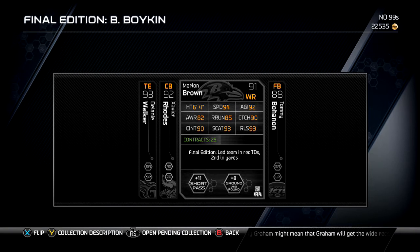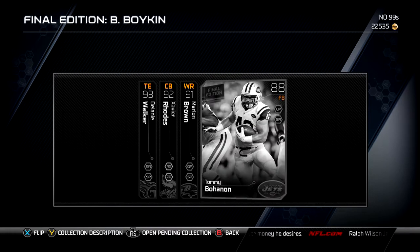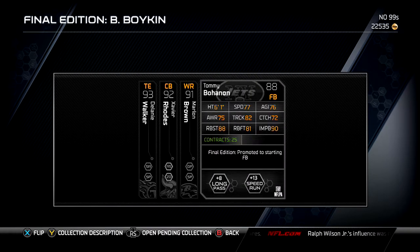You have Marlon Brown, who had a really good year for the Ravens - that height, that speed, that release. He's like a poor man's Alshon Jeffrey. And Tommy Bohannon, who has great impact blocking and great run block strength. He's more of a help blocker - he's not going to sit here and catch passes out of the backfield like some of the great fullbacks, you know who I'm talking about. So that's the collection.